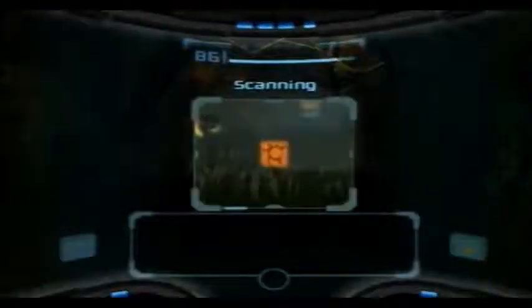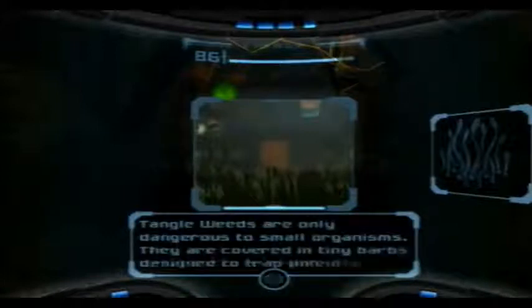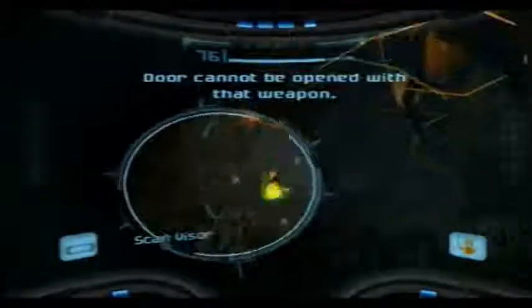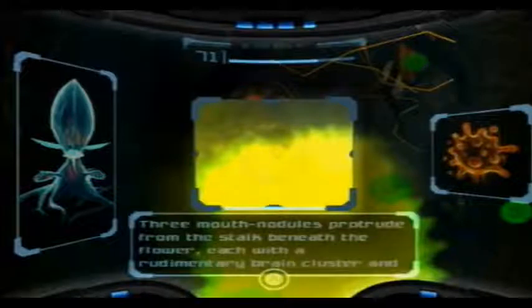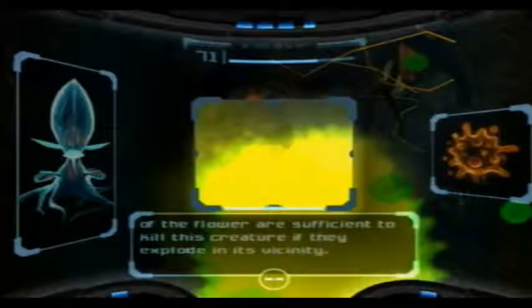Here we have two new enemies. Tangleweed — plant life with basic sentience. Retracts into ground if threatened. Tangleweeds are only dangerous to small organisms. They are covered in tiny barbs designed to trap potential meals. Tangleweeds lack the strength to do anything more than hinder larger lifeforms. Blood Flower — able to eject toxic spores. Toxins are poisonous even to the blood flower itself. Three mouth modules protrude from the stalk beneath the flower, each with a rudimentary brain cluster and the ability to spew toxic fumes at anything within a five-meter radius.